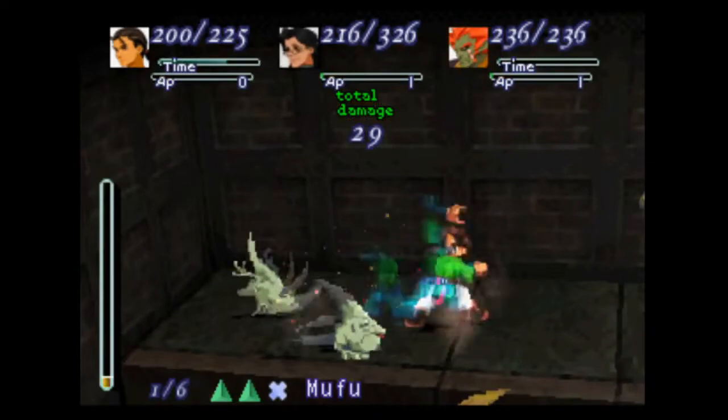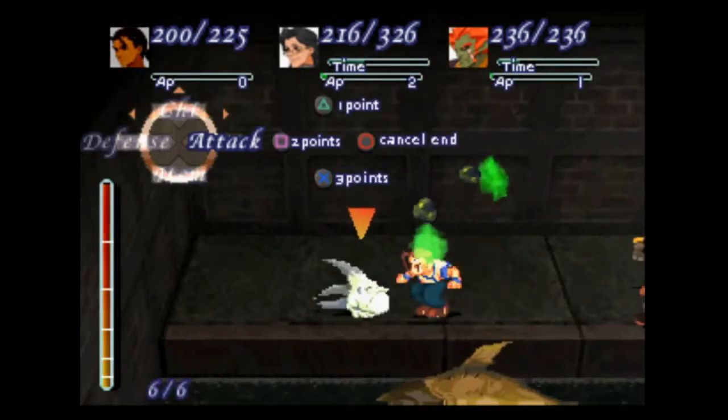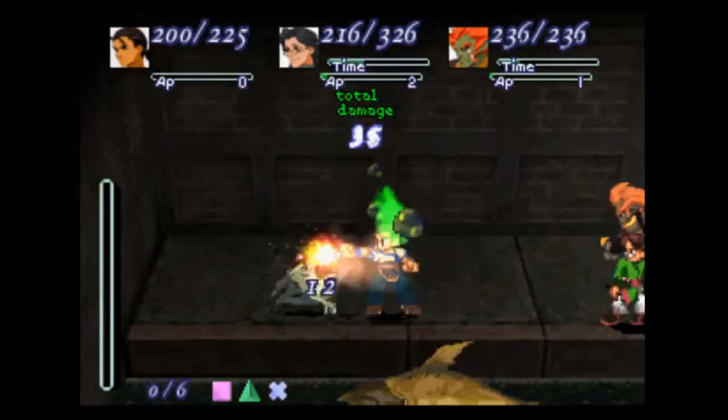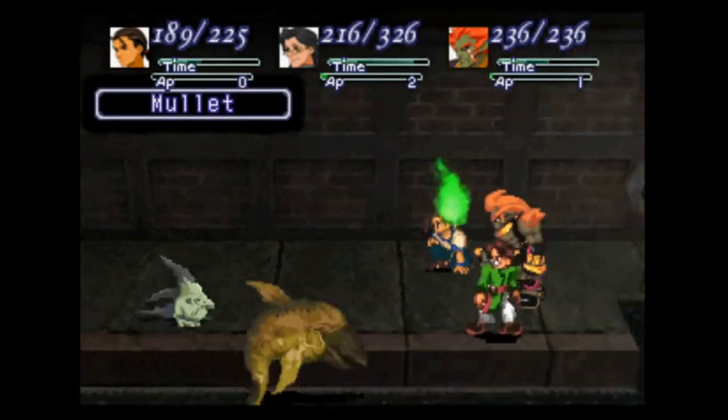Still working on our death blows for other characters, and I haven't had the time to build them up. However, Rico is actually working on his next death blow called Banderas. And I think it's just square and hex — nothing too complicated, of course.